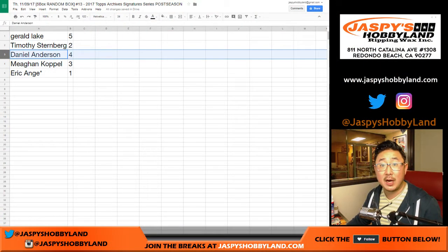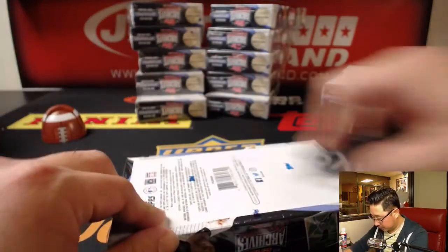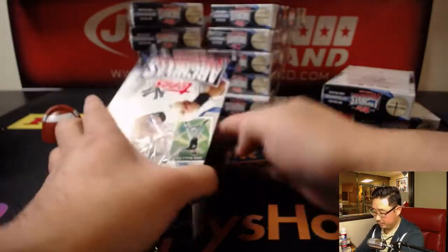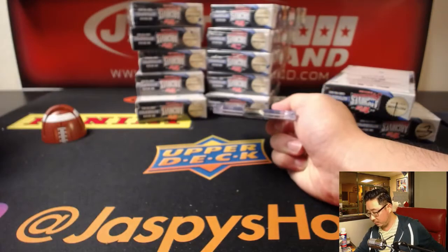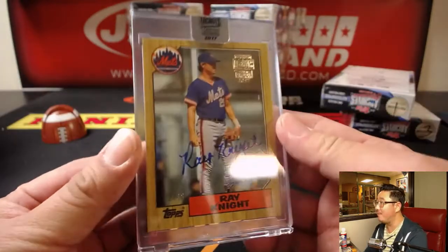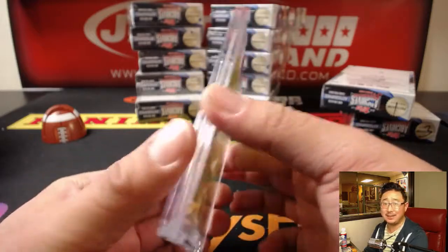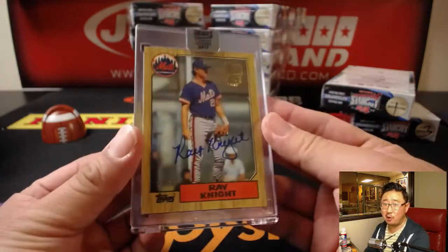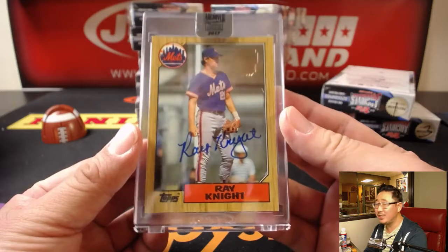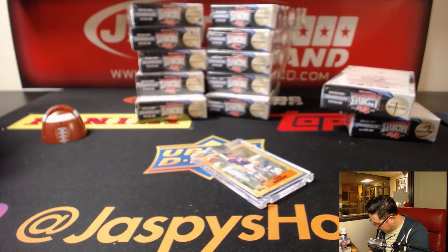Next, Daniel Anderson, box four. Good luck. We have, nice, the old Topps wood frame set — one of my favorites. 11 out of 38 — that's kind of a random number. Ray Knight, who's married to Nancy Lopez, the legendary LPGA golfer. Nice. I learned that trivia the other day. Daniel Anderson with that one.